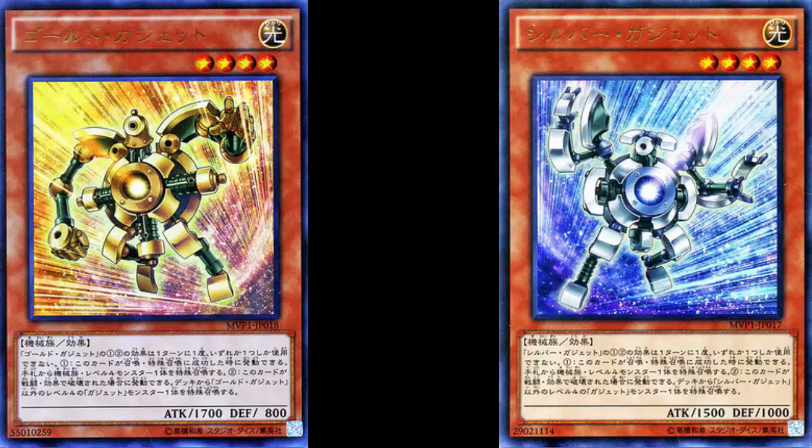I'm wondering — there's a Gold and a Silver, so is there going to be a Bronze Gadget that does the exact same thing? Let me guess: Bronze Gadget will be a Light Machine Effect monster, Level 4, with 1300 Attack and 1200 Defense — just take 200 off Silver's stats — and have the same exact effect. Then you'd have Bronze, Silver, and Gold to go with Red, Green, and Yellow.